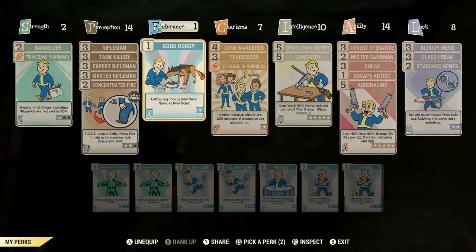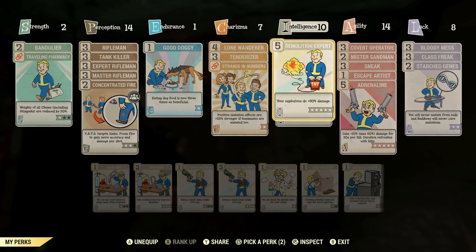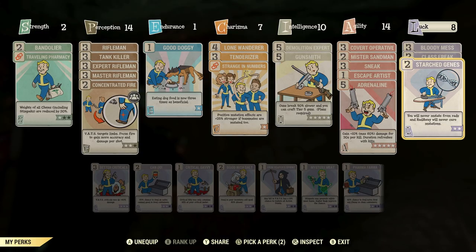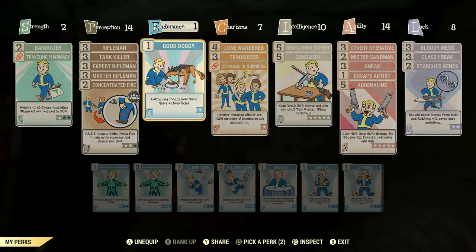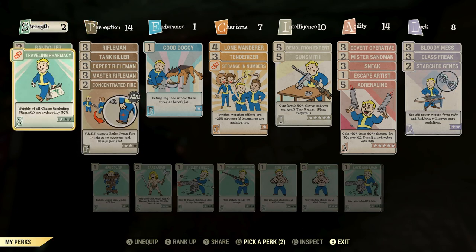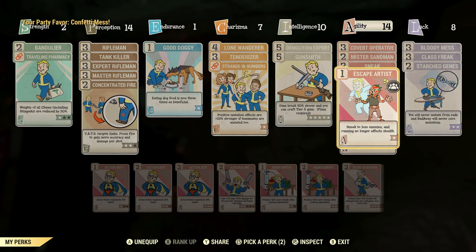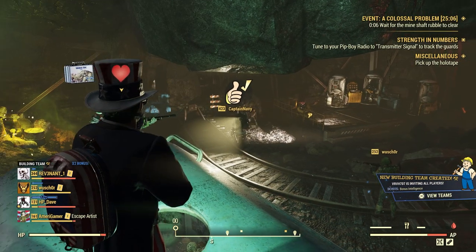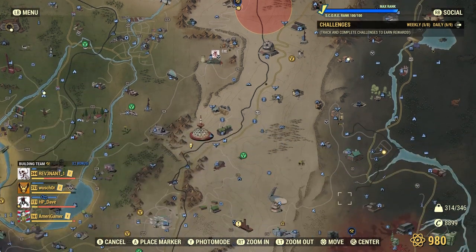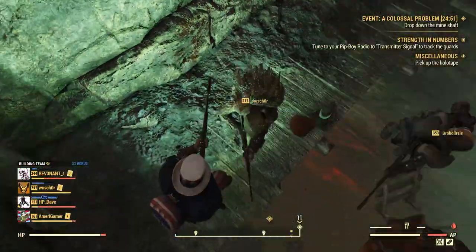I kind of want to share a perk card. I have seven charisma - let's see what I can share. I don't think I can share anything because everything is too high level. I have Strange in Numbers and Escape Artist I guess. Oh look, there's a lot of people showing up now. What the hell is that? Is this where we're going? Oh, the wall went down - oh snap!